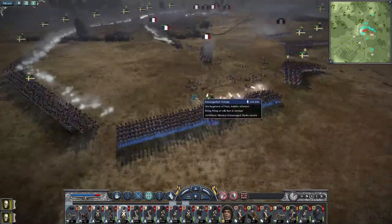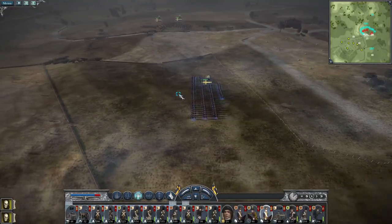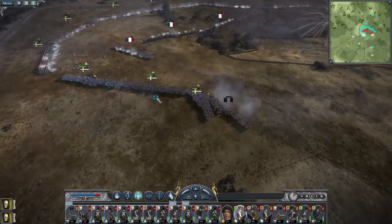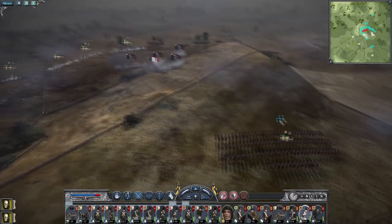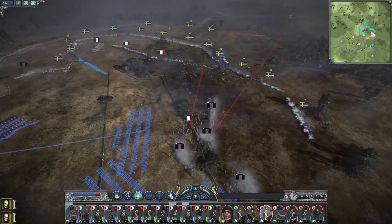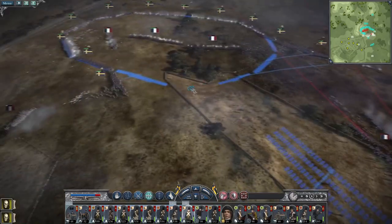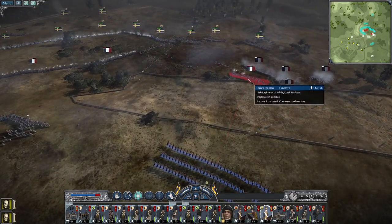The 11th are pivoting to try and deal with the threats surrounding them. The 9th regiment will engage. Just walk our cavalry back, there's no rush. Pivot, pivot. Although it would be useful to try and isolate and destroy that regiment of partisans, then I can flip these troops around to continue the flank. My horse guards can smash the militia and then we can surround the remaining troops.